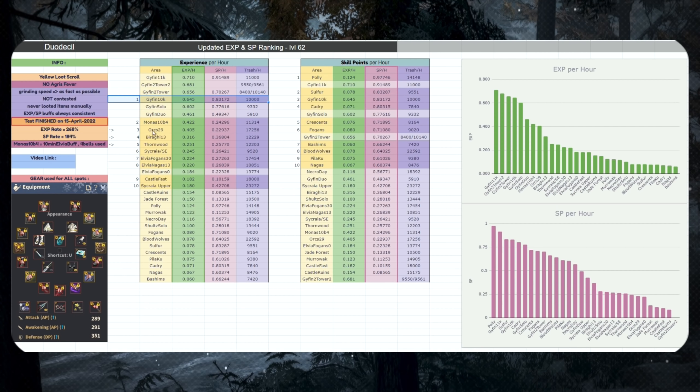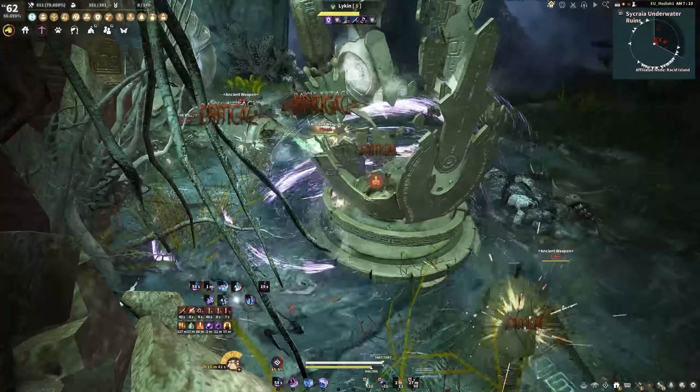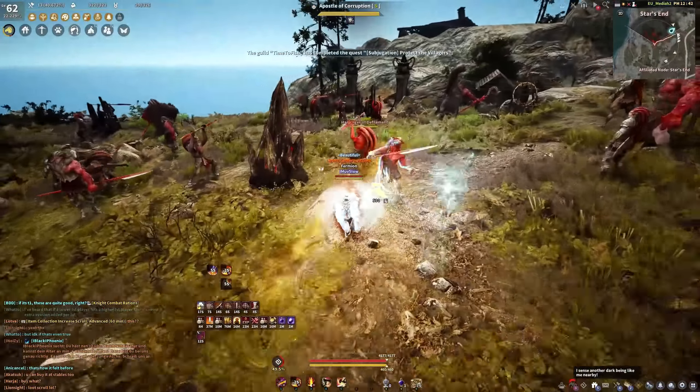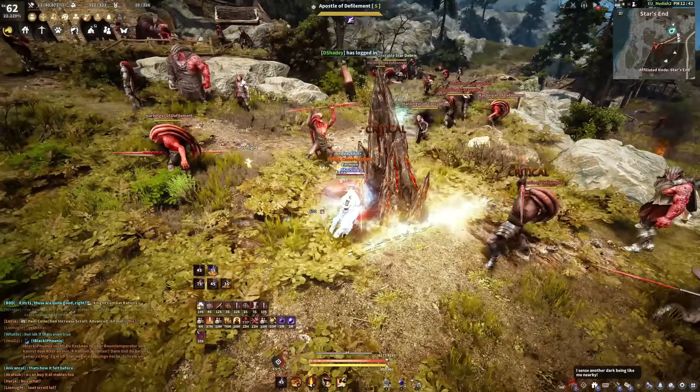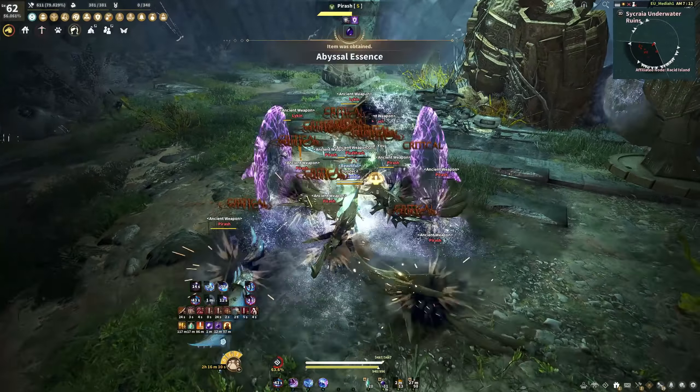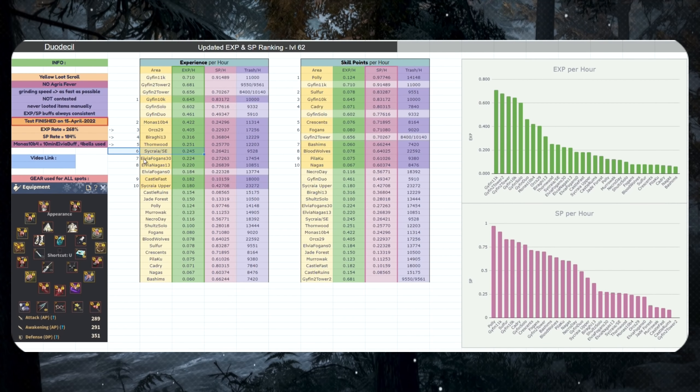Number 1, best area: Gai Fins. Second: Bloody Monastery. Third: Orcs — kind of to be expected. Biragi is the fourth area — if you were expecting anything else. Thornwood, fifth. Sicraia or Star's End as number 6. For your information, I only tested Sicraia — I didn't get an empty rotation for Star's End. From past experience these two areas are almost identical, so Star's End is essentially the same as Sicraia.